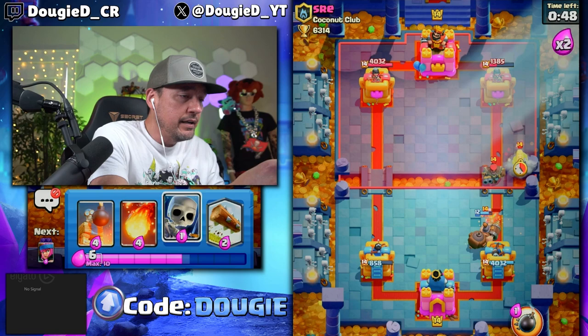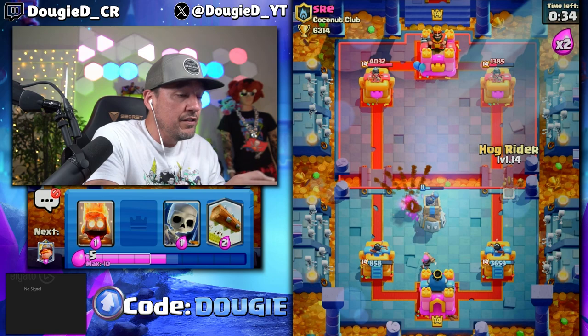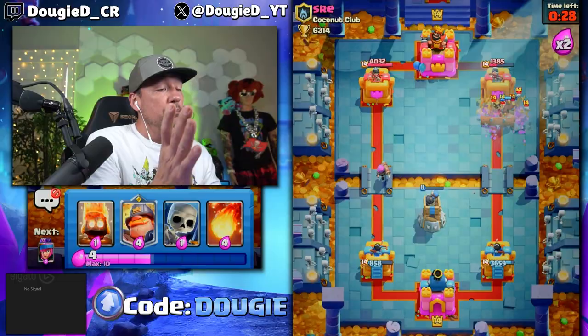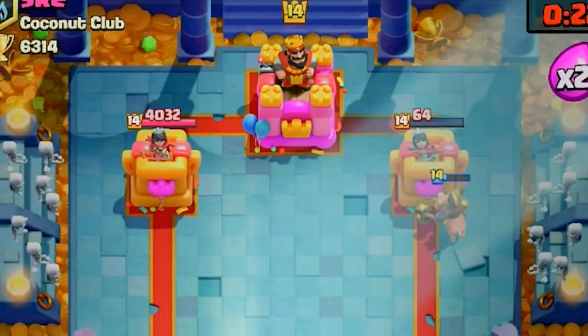Hog Rider and Wizard. I'm going to Fireball this — I have to, because we've got to take out that Wizard. I'm going to go in with the Firecracker in the opposite lane. We should be able to take out that Hog Rider. I am going to pre-Log here with the Hog Rider. My opponent goes Skeleton Army — perfect. That should be a Tower hit. Close to it, though. Goes in with that. It is close enough on Tower — I knew it.